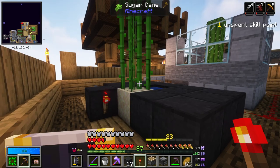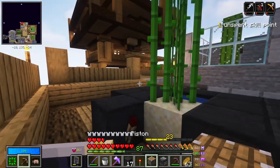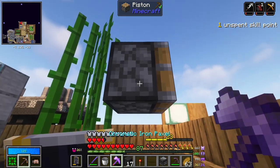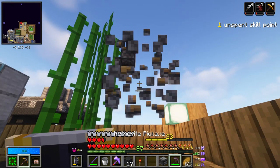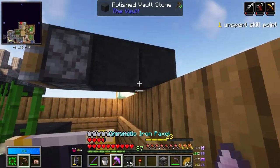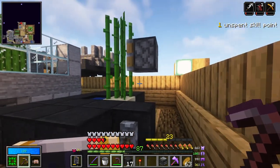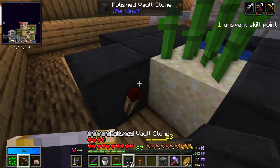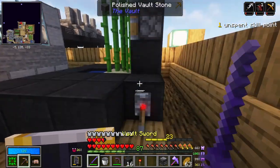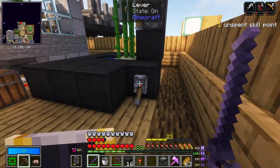That seems to be step one of the plan, do you not agree? So then the next thing we can do is take this piston and put it like this. Snad remembered. What we need to do now is put this on here — that should transmit the redstone signal from the torch through the block to the piston.